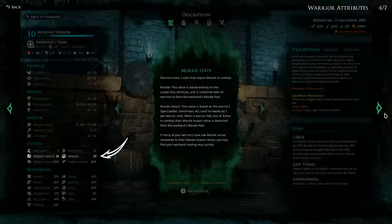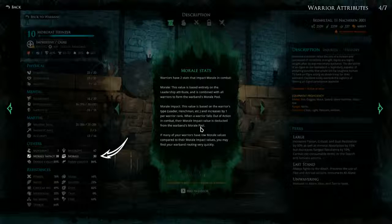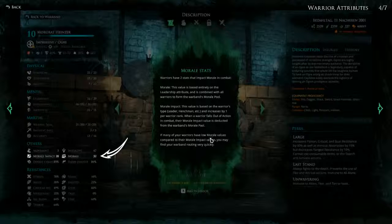Morale Stats: warriors have two stats that impact morale in combat. Morale is based entirely on the leadership attribute and is combined with all warriors to form the warband's morale pool. Morale Impact is based on the warrior's type — leader, henchman, etc. — and increases by one per warrior rank. When a warrior falls out of action in combat, their morale impact value is deducted from the warband's morale pool. If many of your warriors have low morale values compared to their morale impact values, you may find your warband routing very quickly. We need to get the right balance in morale and morale impact — we can increase leadership to influence this, so that's something to keep track of.